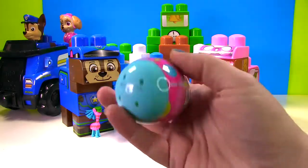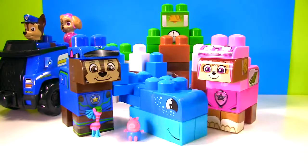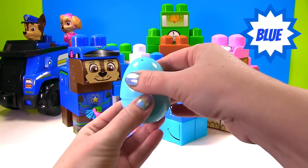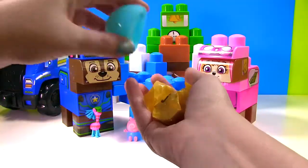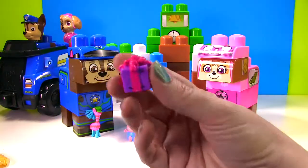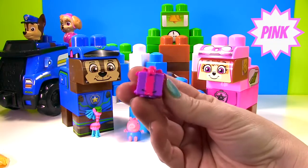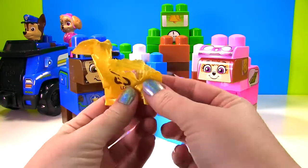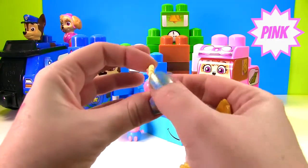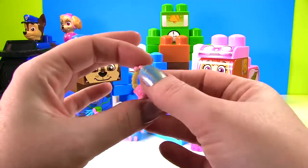Up next we have a Shopkins Easter egg. Let's see what Shopkins are inside. We have a blue egg and inside we have blind bags. Our first little Shopkin — wow, it's Miss Pressy! She's a purple and pink present. And this one feels very small. Oh, look how cute with the pink and the yellow — this is little Jules. She's a necklace.